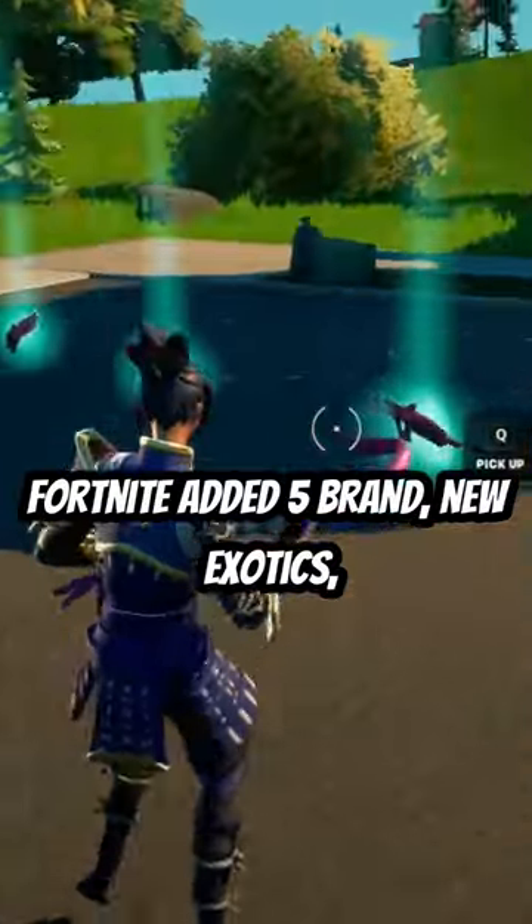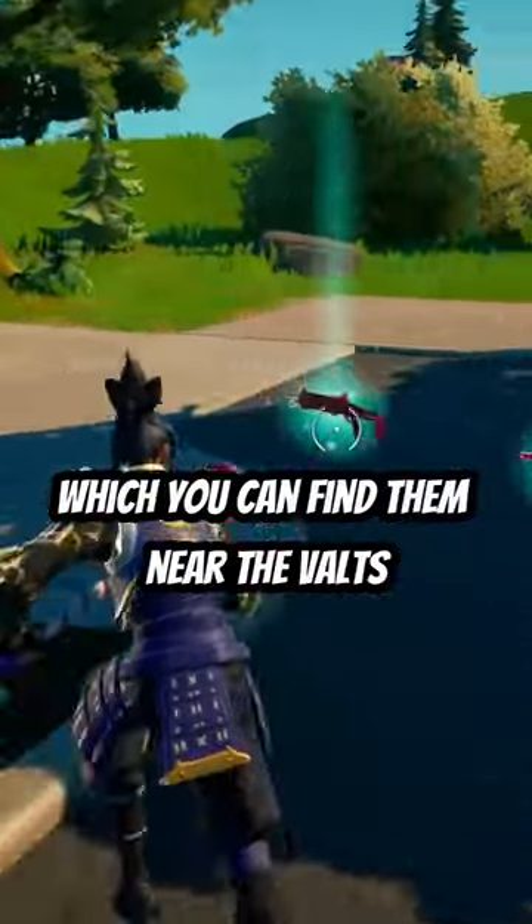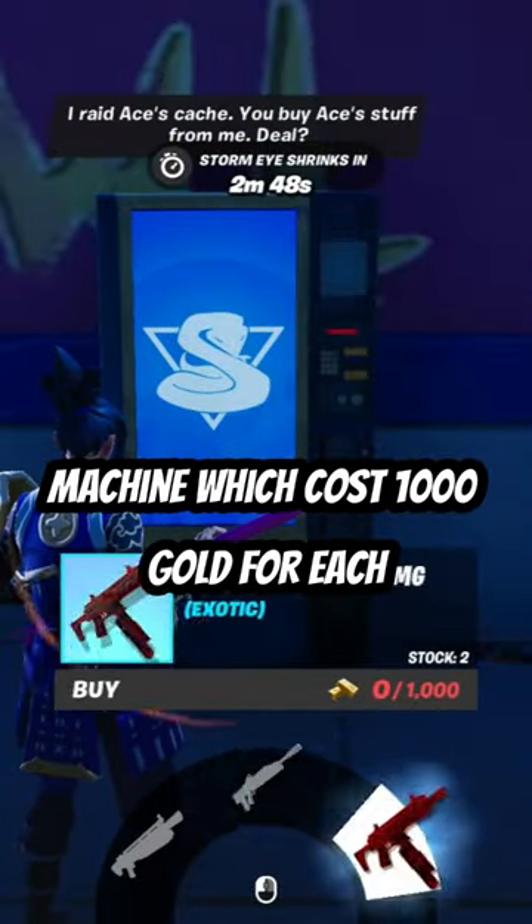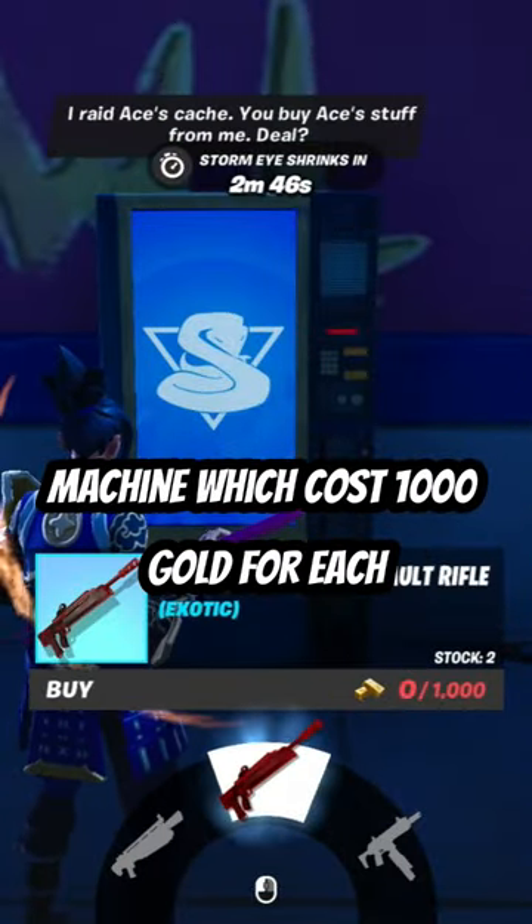Fortnite also added 5 brand new exotics, which you can find near the vaults located on the map, or you can buy them from the vending machine for 1000 gold each.